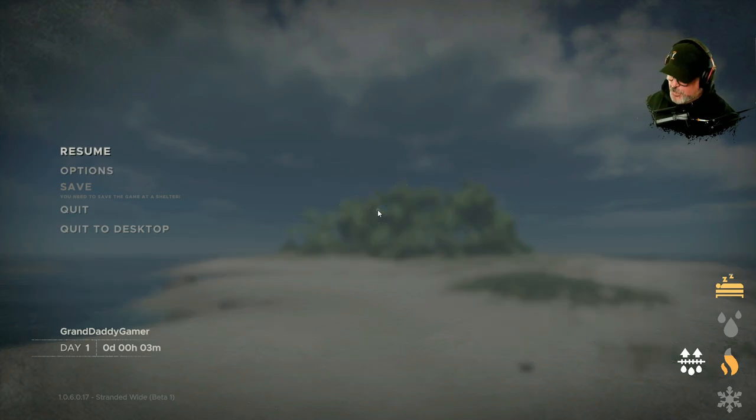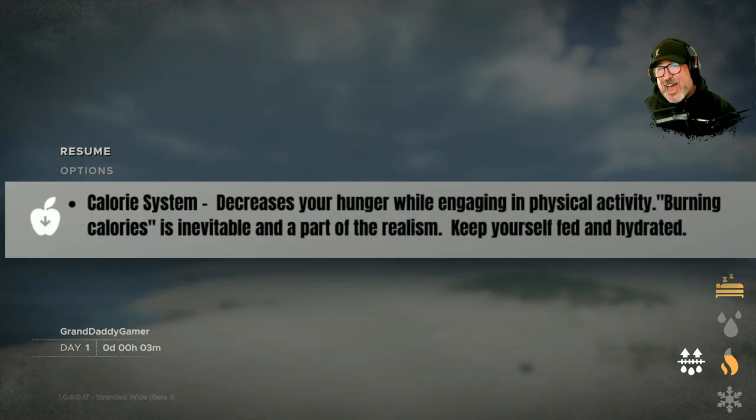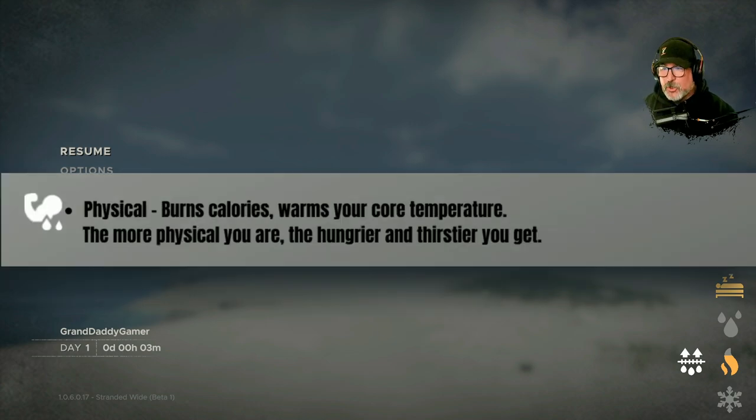Let me pause the game and go over some of these. First, I downloaded the Wet and Cold game mechanics mod from Hantacor in the Stranded Wide community. You're going to see the apple icon - this is the calorie system, which basically decreases your hunger while engaging in physical activity, burning calories. It's inevitable and adds to the realism. The next icon is sweat - as you'd figure, it dehydrates you if you stay in the heat and do physical activities. The little arm with sweat icon means physical activity burns more calories and warms your core.